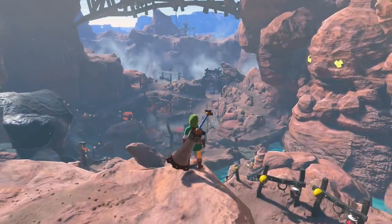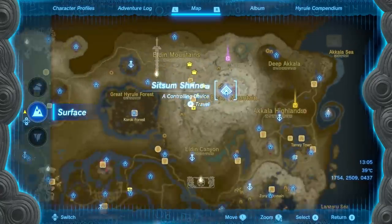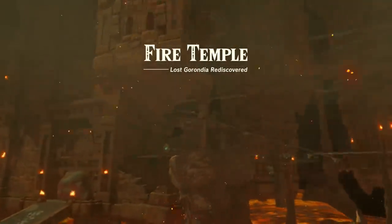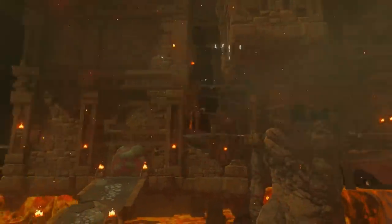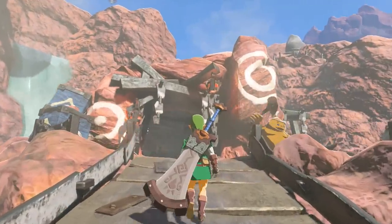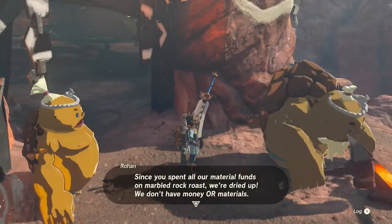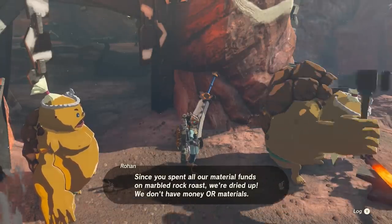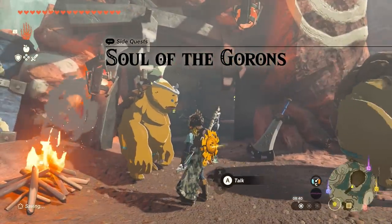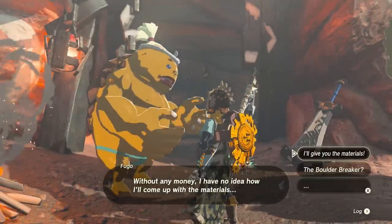Just like the other champion weapons, the Boulder Breaker requires completion of the region story — in this case the Death Mountain and Goron City storyline. Complete the full storyline and the Fire Temple, and you'll restore the region. Towards the top of town you'll find the forge where you find a Goron hitting an anvil — actually it'll be the older guy, the previous one in charge. Between the two of them is the Boulder Breaker, but it's a bit broken and needs restoring. Talking to Rohan, he'll tell you he needs one Cobble Crusher, five flint, and three more diamonds.